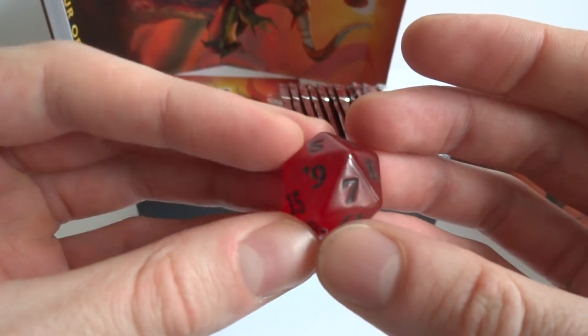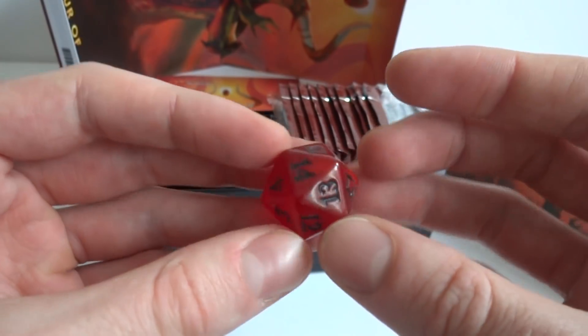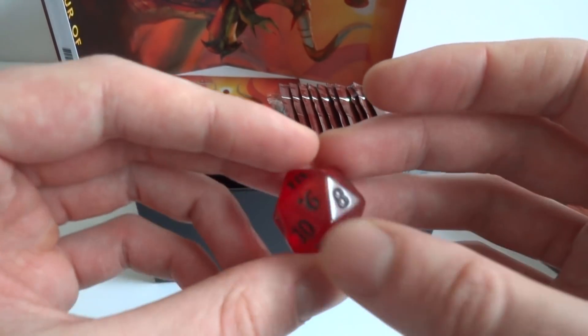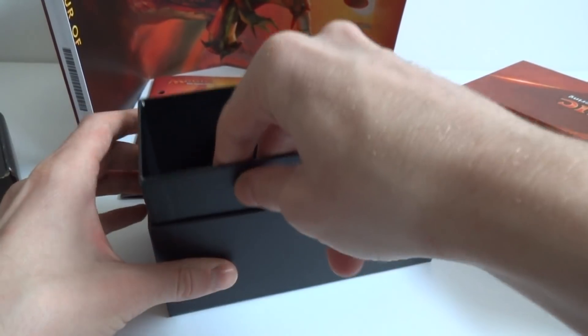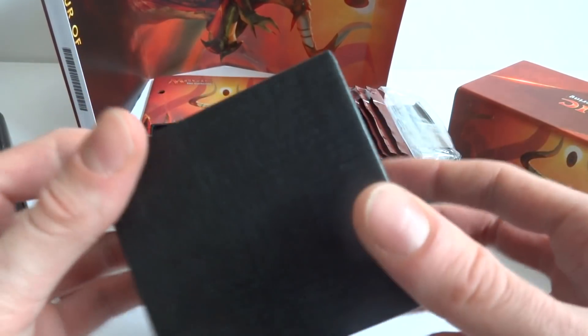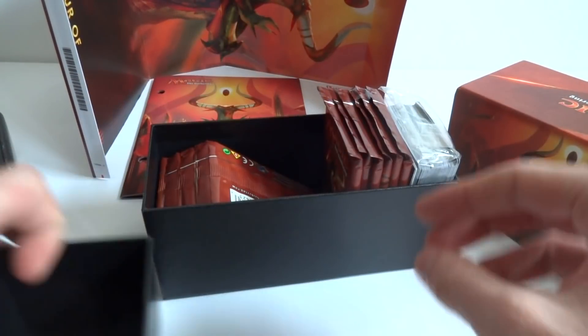It's a semi-clear red die — I've never seen a semi-clear dice from Magic: The Gathering. I rolled an 11 — awesome! I kind of like that color. It also comes with a little box that you can actually put your deck in, which is really nice — a little improvement on the old boxes.